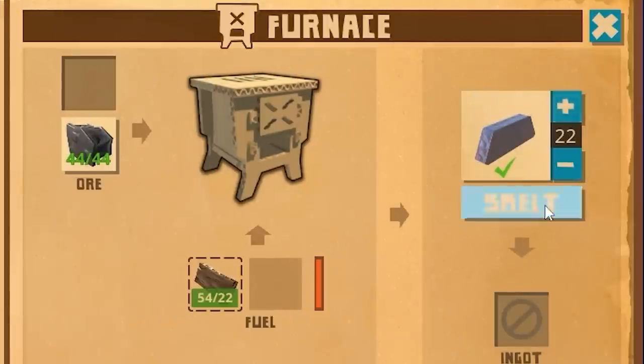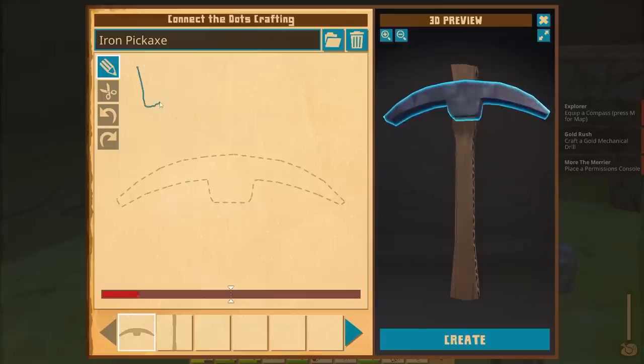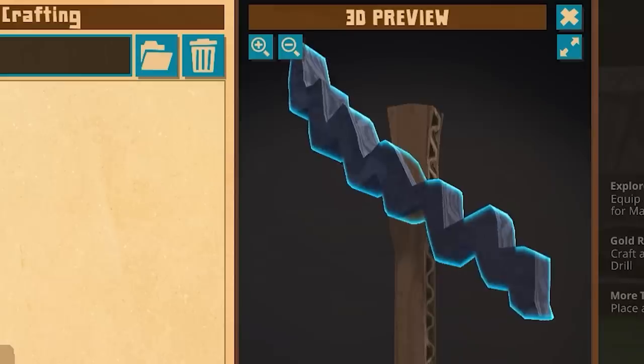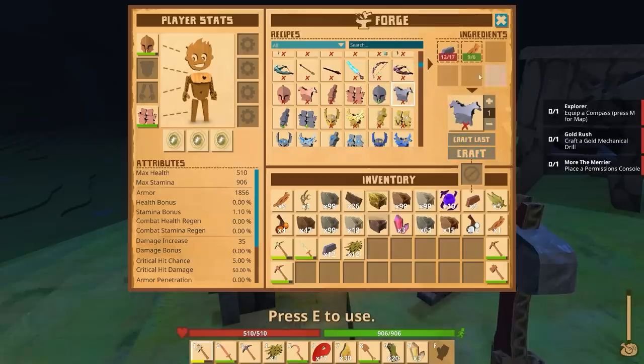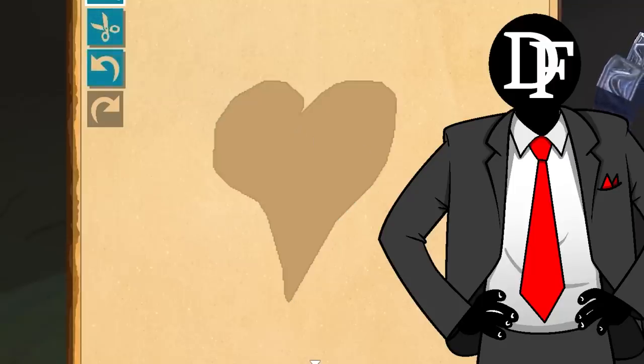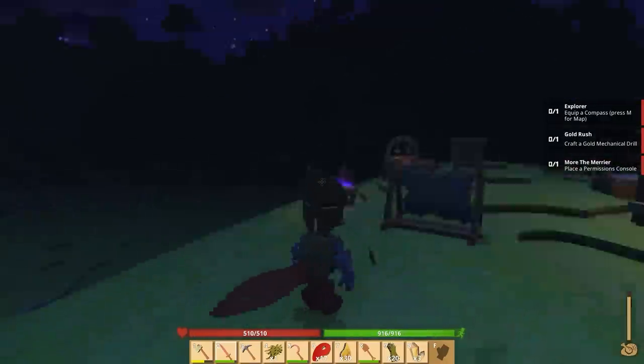We quickly mined enough iron to make 22 bars, which is already enough to make us an iron pickaxe. Let's see if we can have this sort of shape like a lightning bolt, because I think that would keep things exciting. Perfect. Then I'm gonna make some iron gloves — just for some extra armor — and this can be in the shape of a heart to show how much I love everything.